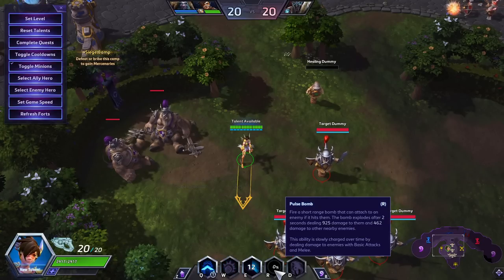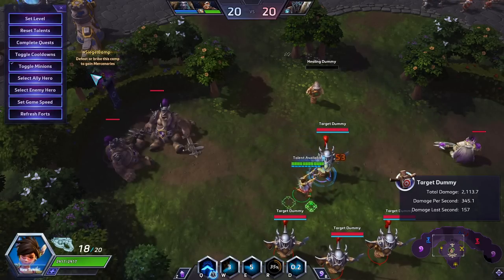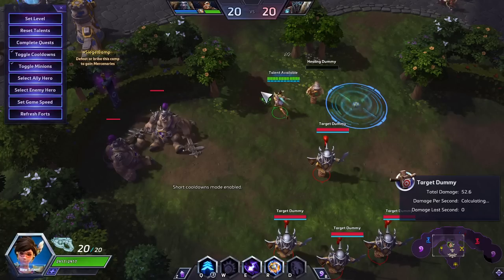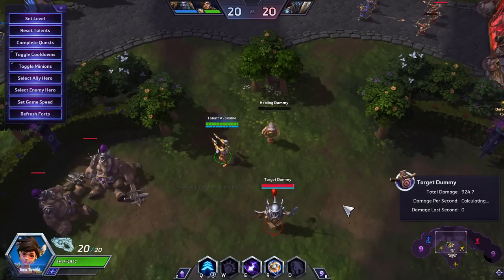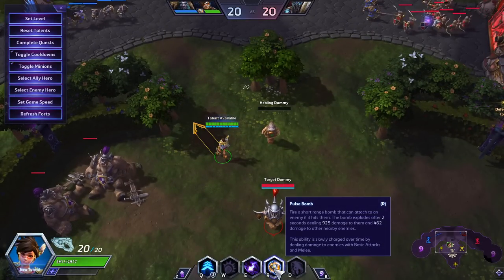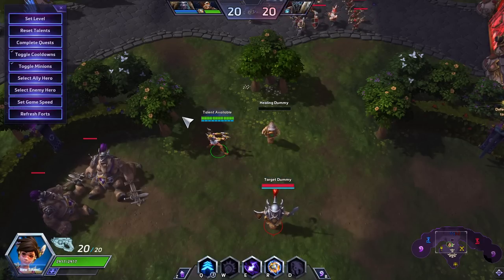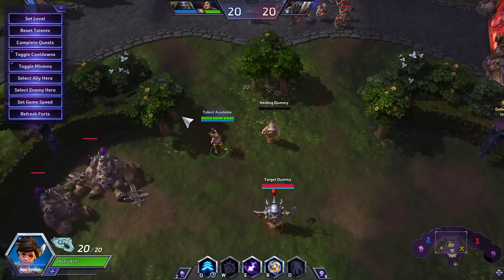Then we have Pulse Bomb. It's a skill shot that is very short range but flies rather quickly. If it lands on the ground it still blows up, but usually won't hit someone. If you hit someone with it, it will stick to them, and even if they move around, it will still be stuck to them. So if you're good at it, it's always guaranteed damage. In teamfights it's invaluable — the ability to blow up one backliner from half their health to nothing and immediately turn the fight.